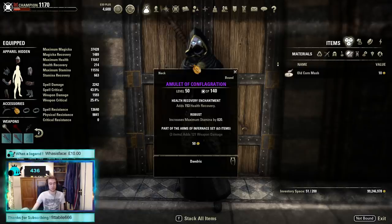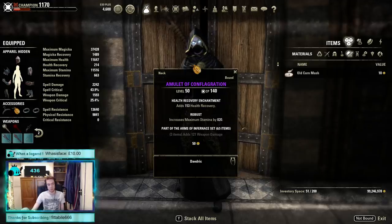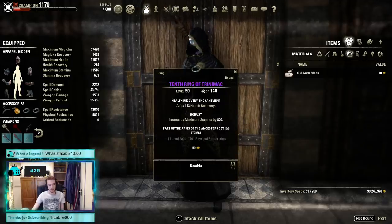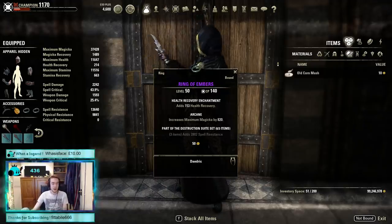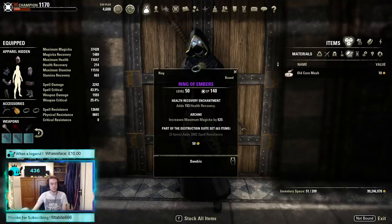I've just been given a link for more items. The Amulet of Conflagration is from the Arms of Infernance set and gives weapon damage on the three-piece. There's also the 10th Ring of Trinamac with 1,400 physical resistance — not the most exciting buff. And the Ring of the Embers from the Destruction Suite. These were all linked by one of my viewers, so pretty cool items there.